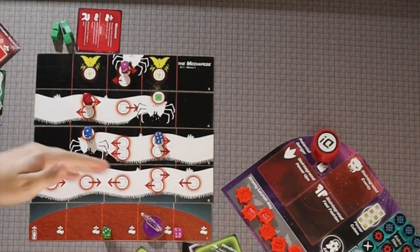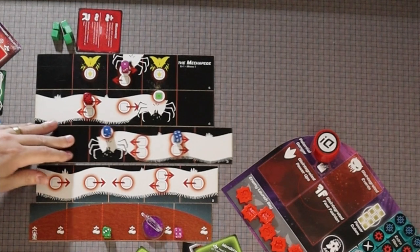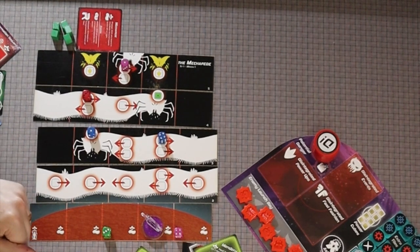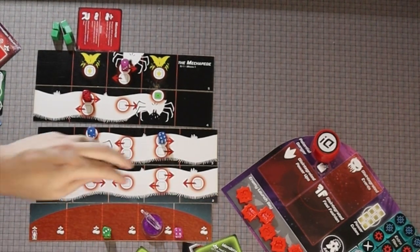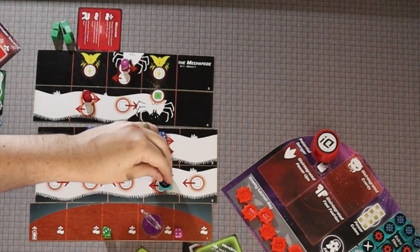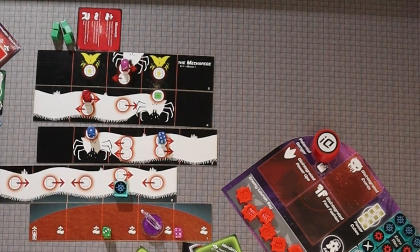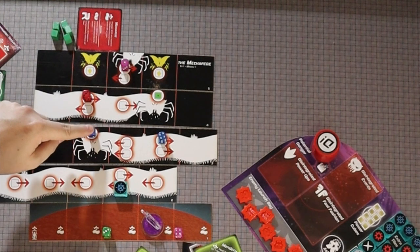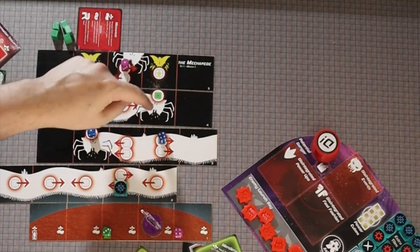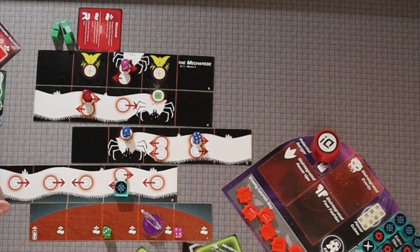On the mechapede planet, engaging allows you to move one of the tiles one space left or right. If you look closely at the mechapede, there are dice on the planet you can pick up, as well as arrows next to spaces where you can damage the mechapede. When you shoot the mechapede you cover up the spot and it moves — wiggling following those arrows. You can't defeat the mechapede unless you destroy all three heads, so as you're shooting it, it moves around making it harder to hit the heads.